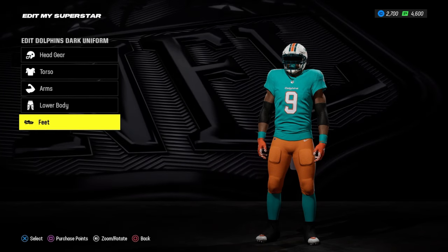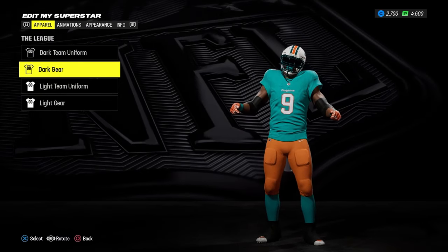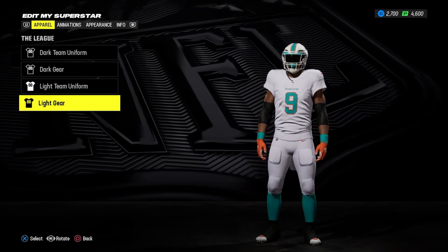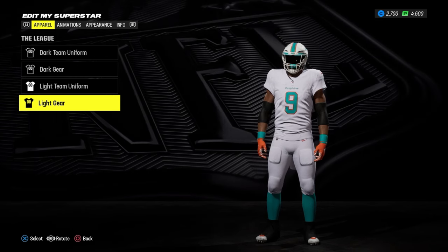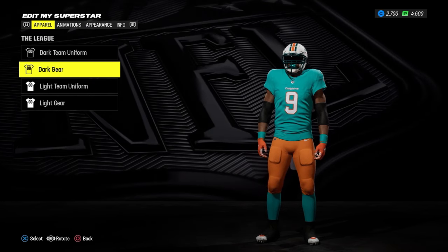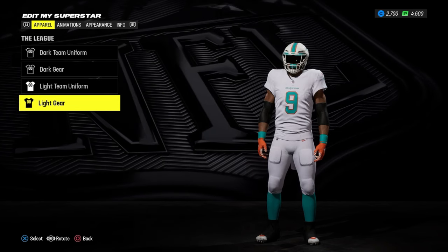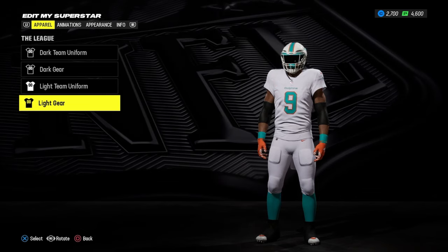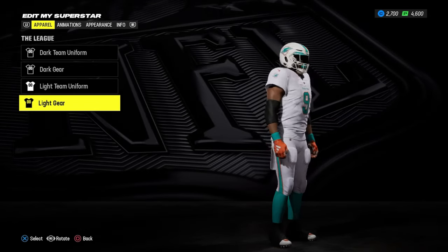Now that is just for your home gear. If you want to customize your away gear, you have to go down to Light Gear — I didn't know this at first. So when I hopped into a game, I didn't have my equipment because Dark Gear is for one setting and Light Gear is for the other. You have to change it for both for the game to recognize that you have your equipment. And that's how you change your equipment for your superstar character.